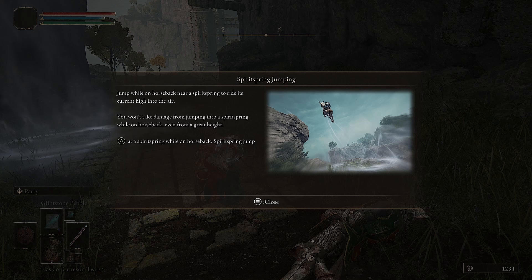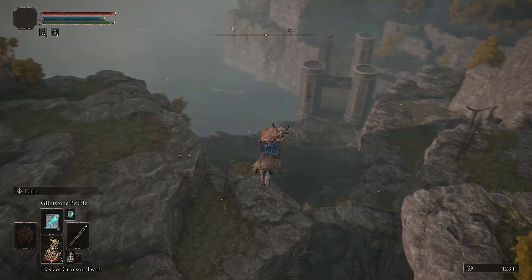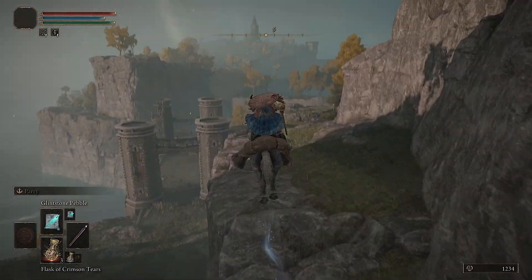Jump while on horseback near a spirit spring to ride its current high into the air. We won't take damage from jumping into a spirit spring while on horseback, even from a great height. Press the action button at the spirit spring while on horseback — spirit spring jump. Oh, isn't that nice?